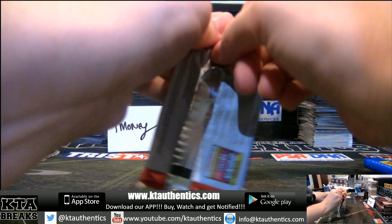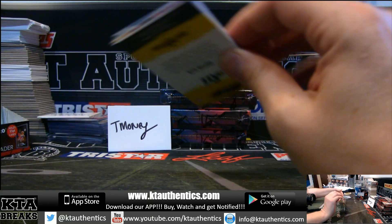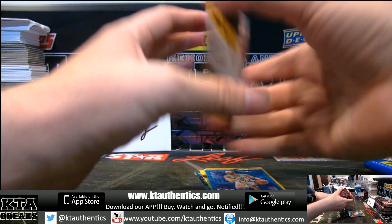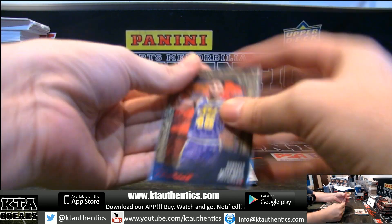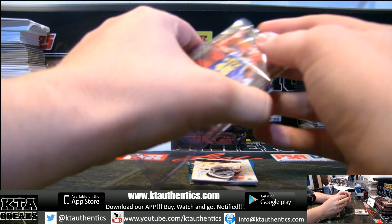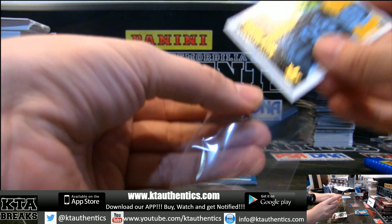Anything closer to moving to QF? I got Grayson Allen level 3. What else do we have? We got a Donovan Mitchell. Remember when Donovan Mitchell was the rookie to get? 36-99, D-Match. That was good, man. And we got a level 1 Mitchell Robinson, level 3 Grayson Allen.